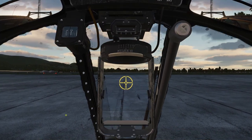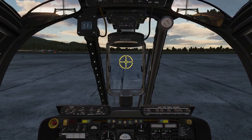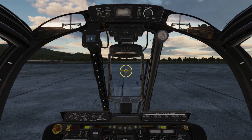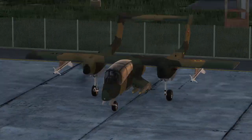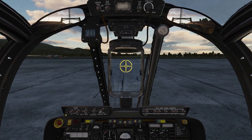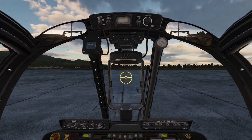Now taxiing is a little bit weird in this plane because you have to use differential braking — you don't have rudder authority, and there's no nose wheel steering or even tail wheel steering. We do have a tricycle gear with a nose wheel, but this is a lightweight plane with no nose wheel steering — no hydraulics up there for that kind of thing.